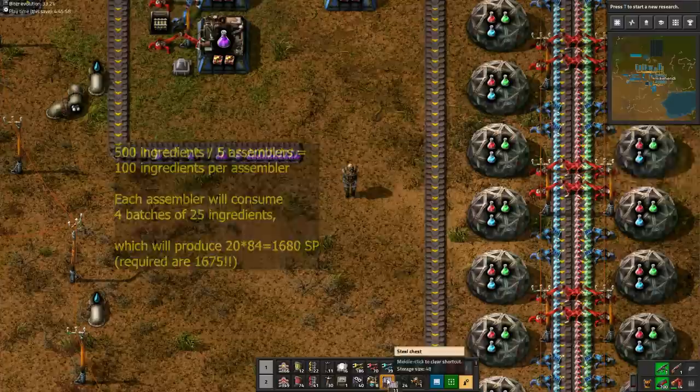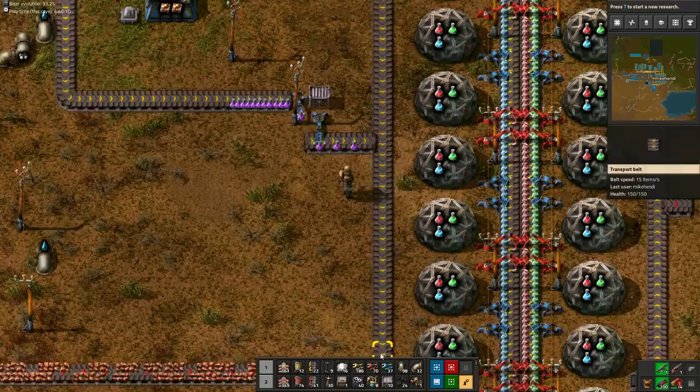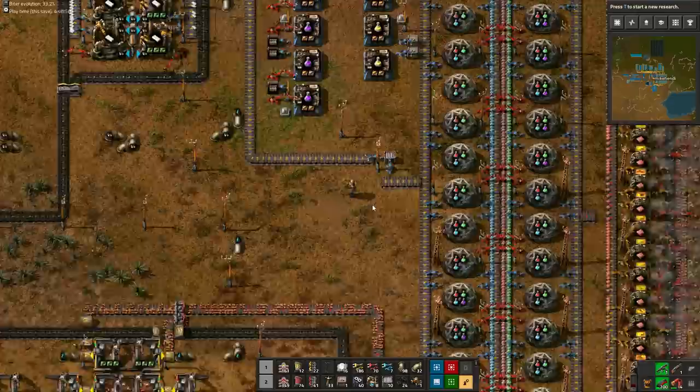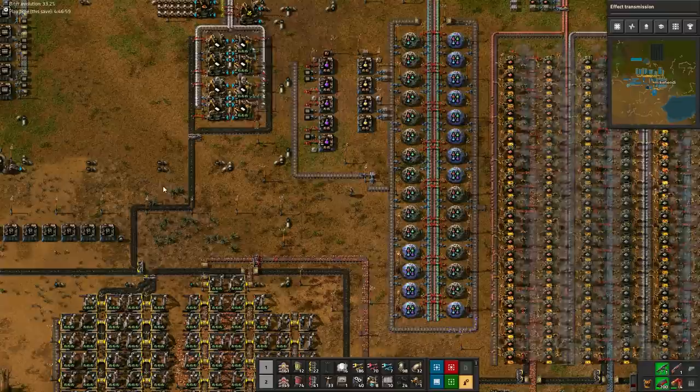Use a buffer chest to store your science packs. Our research projects alternate between using purple science and yellow science. And since we draw rails from chests, the assembly machines will stop receiving rails if they cannot output the completed science packs. The buffer chest will give the purple science packs a place to go when they are not required during a yellow research. I've built a circular belt around the labs, which will prevent science packs building up at the end of the belt. Now we can finally start the first research project: beacons. While they are not strictly required to research rocket silo, beacons with speed modules are needed to offset the production slowdown from productivity modules.